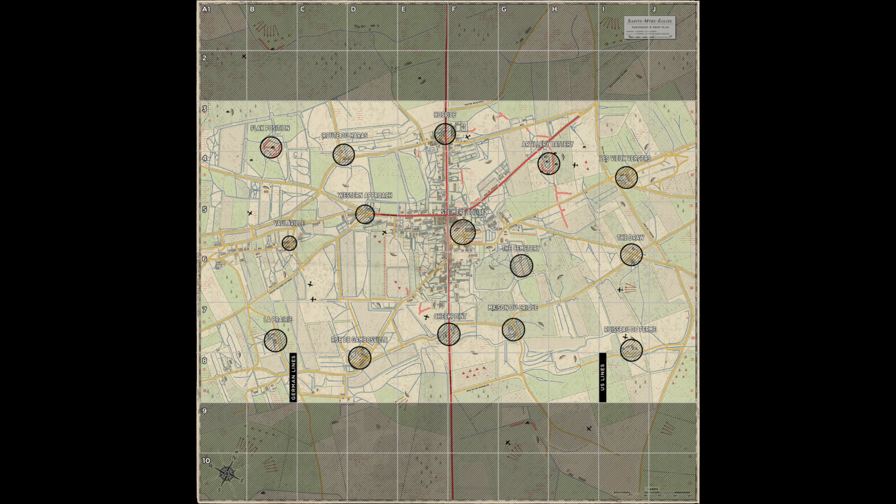On console, you have like a phone keypad: 1, 2, 3, 4, 5, 6, 7, 8, 9. But on PC, you have 7, 8, 9 on top, then 4, 5, 6 in the middle, and 1, 2, 3 on the bottom.